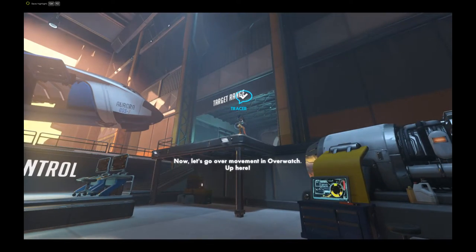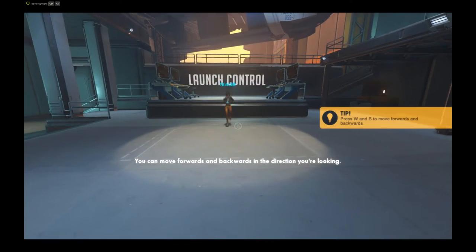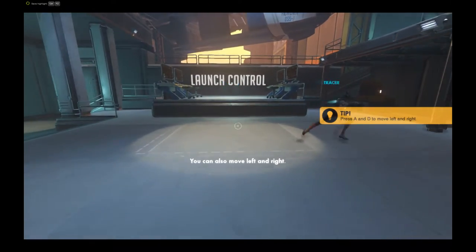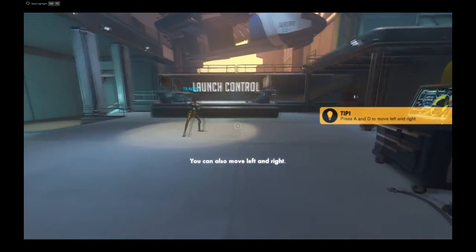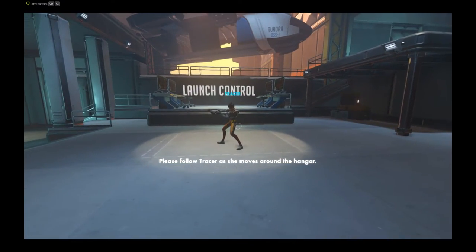Now, let's go over movement in Overwatch. You can move forwards and backwards in the direction you are looking. You can also move left and right. Excellent. Let's continue. Please follow Tracer as she moves around the hangar.